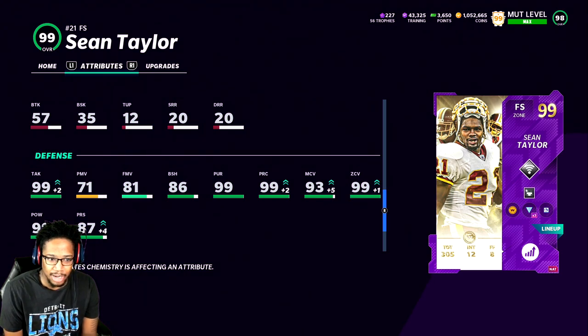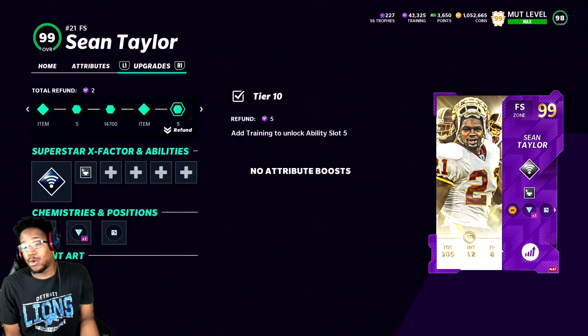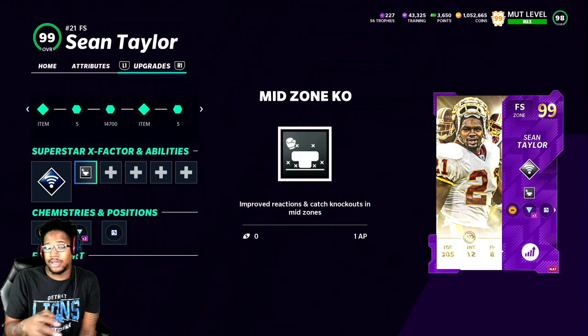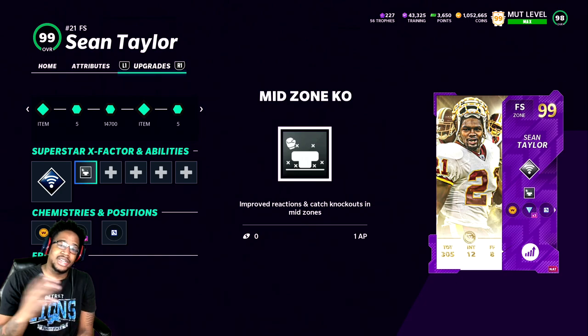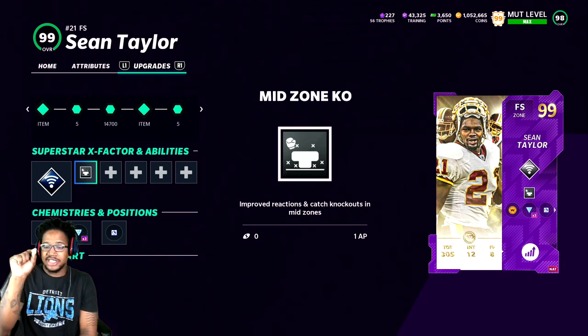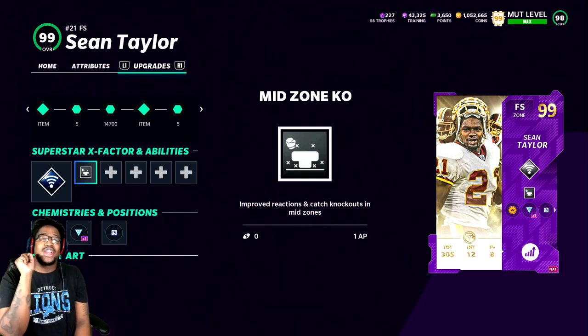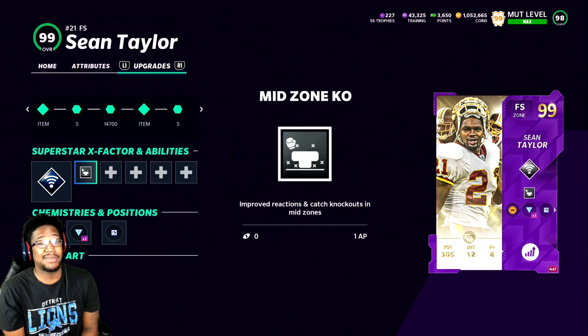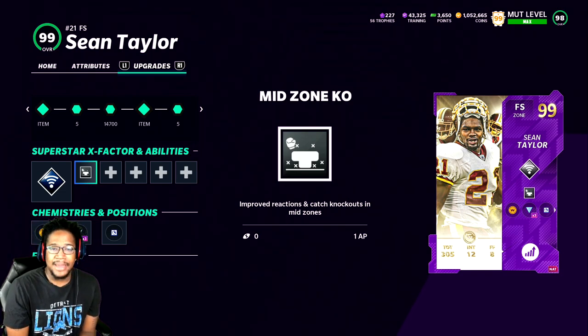87 press, 86 block shed. Finesse move is good; power move is 71. In this gameplay I'm going to be mixing and matching — having him in the box and switching in and out, playing him in the back. Since he's number 21 in the NFL, let's aim for 2100 likes.